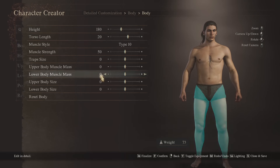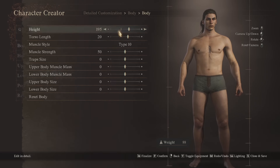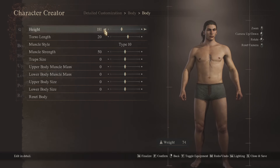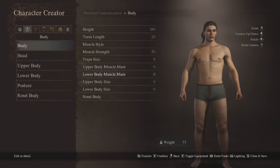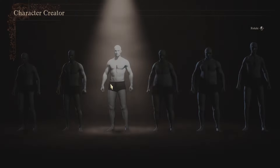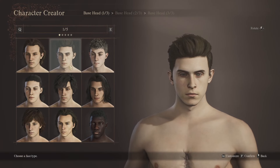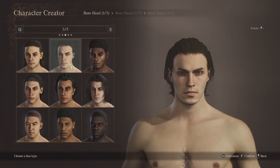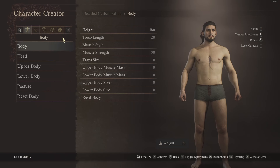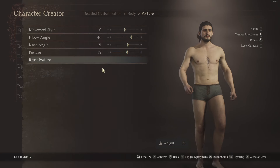If you want to put it back to default, going across on the arrows you can see that once it gets back to 180 it goes back to a white number rather than a gold number — that's how you know you are back to the default. You can adjust these as you'd like. The most important thing to note is that higher weight means higher carrying capacity but also faster stamina depletion. You can go through and look at body, head, upper body, lower body, posture, and movement style — you should have a mess around with movement style, as you can make your character walk in some interesting ways.